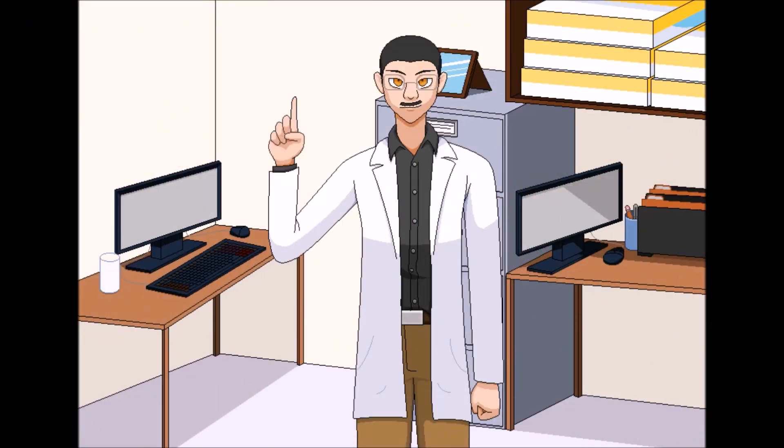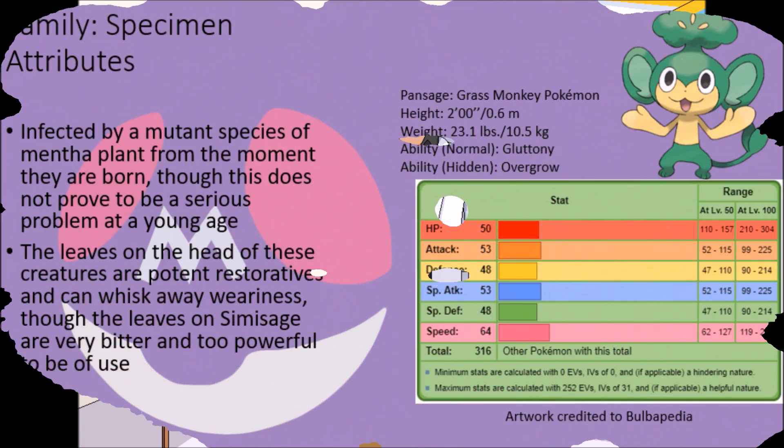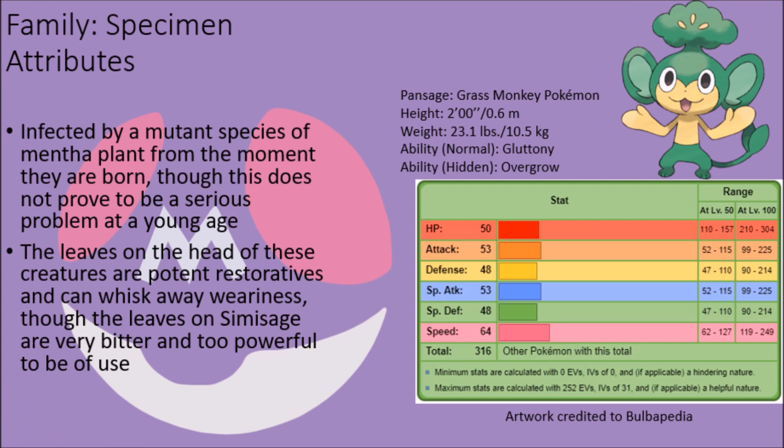These creatures have a bush of this mutant mentha plant growing from their head, and while this might make them look a bit silly, in truth this is actually a boon to these creatures and especially those that are near them. The leaves of this plant actually contain a number of soothing chemical compounds that help to relax the body and whisk away weariness, and are potent enough in the case of Pansage that a single leaf is enough to cure an individual of their weariness completely, and Pansage do not mind sharing these leaves with those that are in need of them.